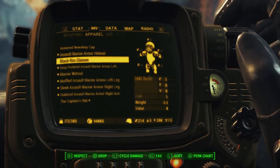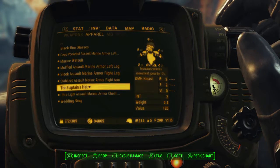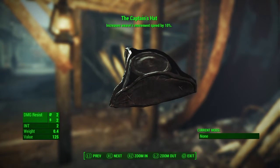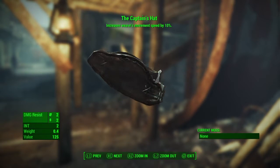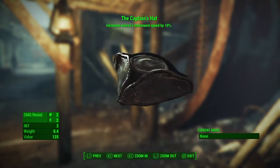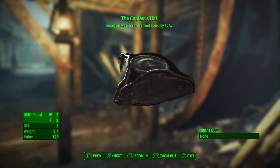I'll start with the apparel item because it's nothing completely special. The first apparel item is the Captain's Hat. It's actually a pretty neat looking hat. It increases movement speed by 10% with a unique effect, provides two ballistic and energy resistance, and increases your intelligence by two.